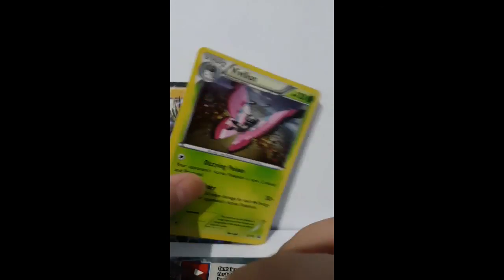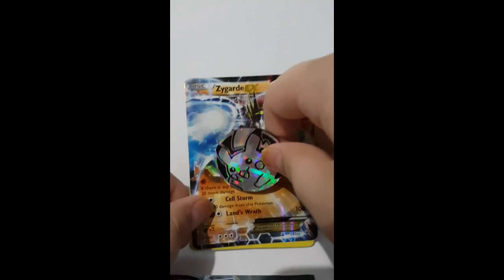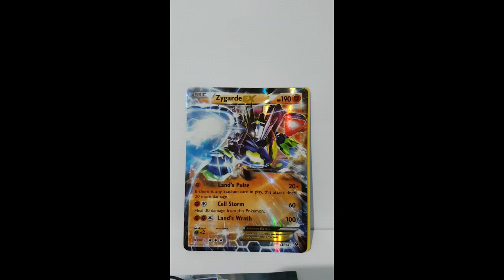So overall, only Zygarde is the best. We got the Vivillon promo and Pikachu coin. But it's not too bad — at least we got Zygarde, which is nice. And that's all.